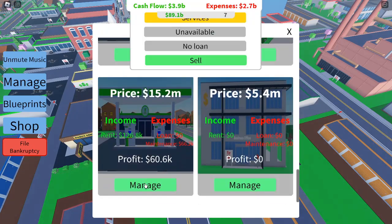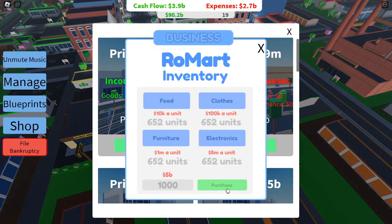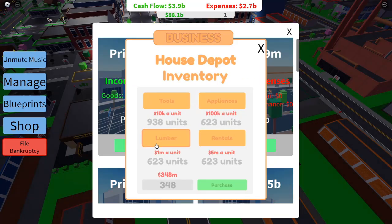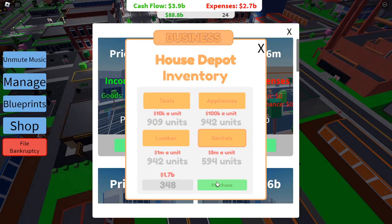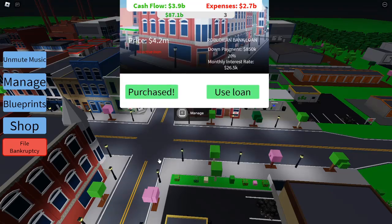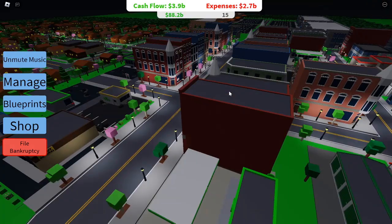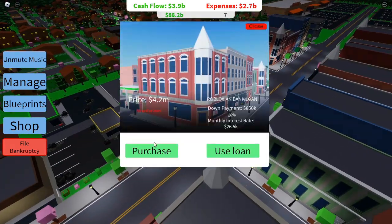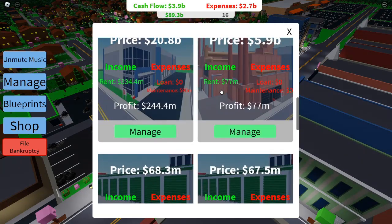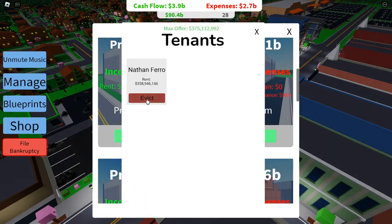Advanced strategies for experienced players. Once you have a solid financial base, diversify your portfolio — invest in a variety of businesses and properties, including gas stations, car dealerships, and high-end homes, as owning just one type leaves you vulnerable to market changes. Time your sales and purchases carefully: sell properties or businesses when their equity peaks and purchase new assets when market prices dip. This buy-low, sell-high tactic ensures steady growth.